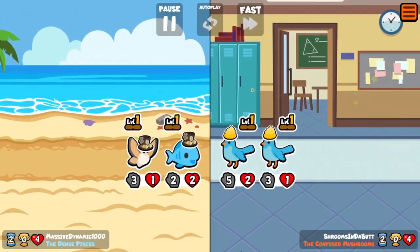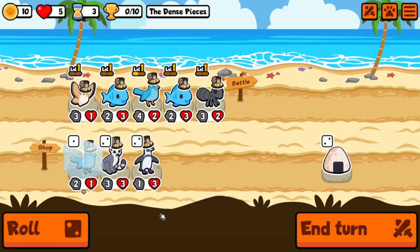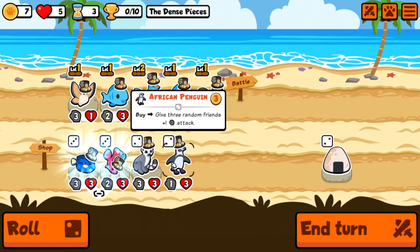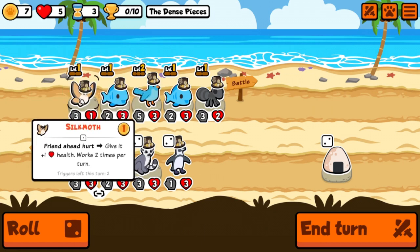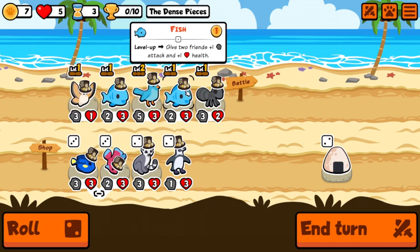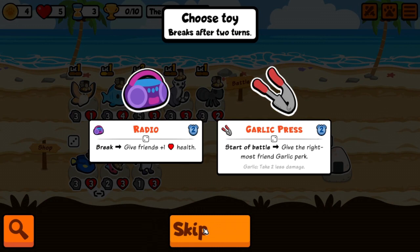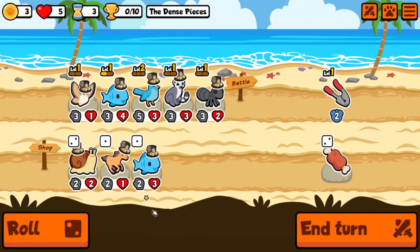We got a draw, which is fine — we're back to five hearts. Now let's talk leveling. We level up our bluebird into nothing useful. I would have loved to see an oxen. We'll combine you in case we find another one, and grab garlic — garlic makes sense. Let's roll for another fish.